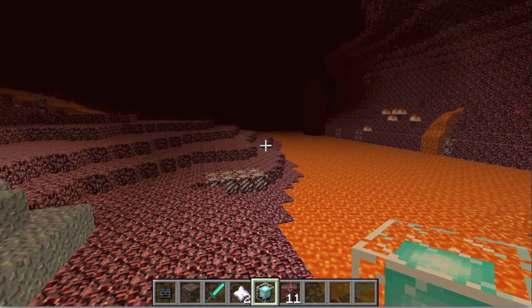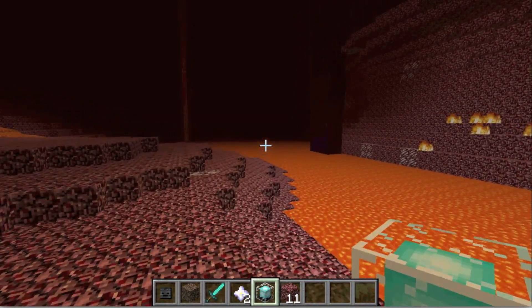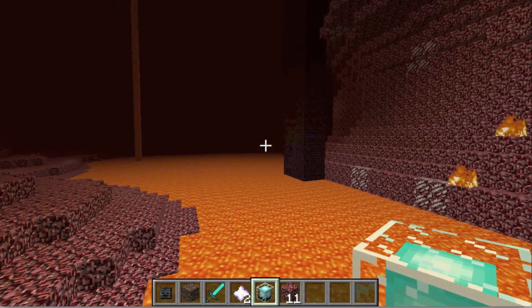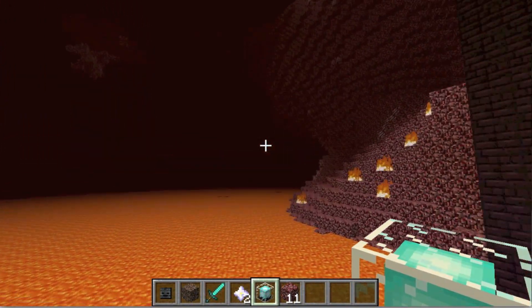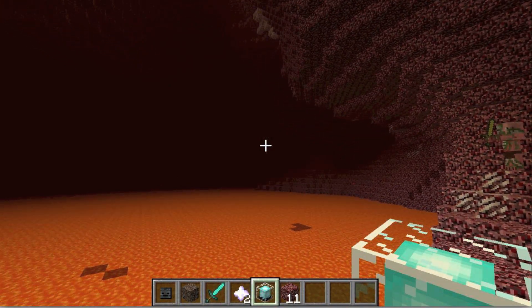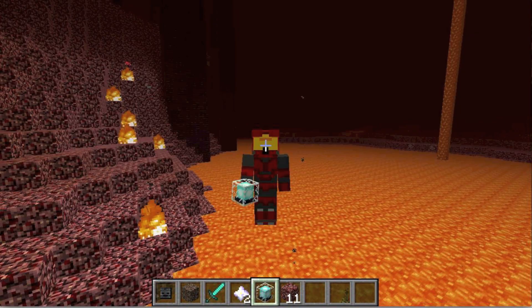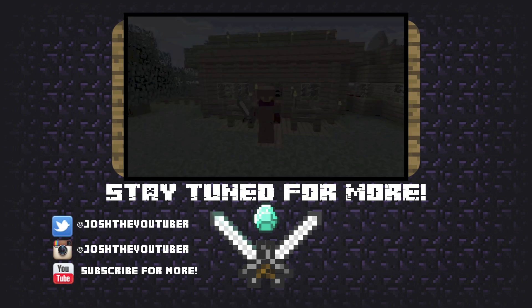The nether star is used for making beacons, like this one. Beacons can give potion-like abilities to a certain area, but I'm not going to go into that in this video. That's really all on the Wither Boss — I know a lot of you wanted me to talk about it and I hope you enjoyed. Make sure to like, comment, favorite, and subscribe. I'll have new videos up soon — until next time, see you on the dark side!